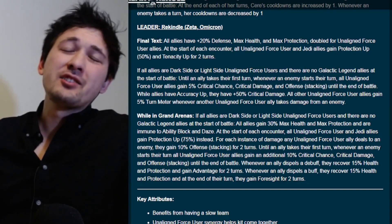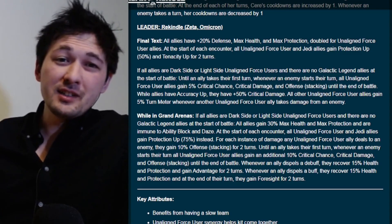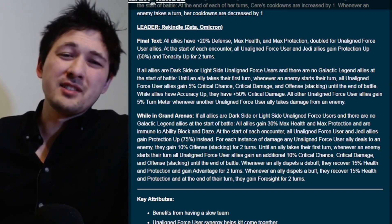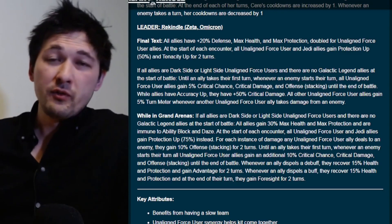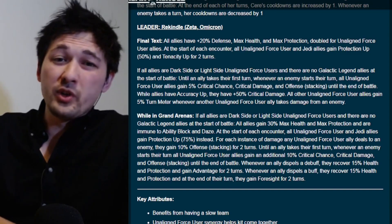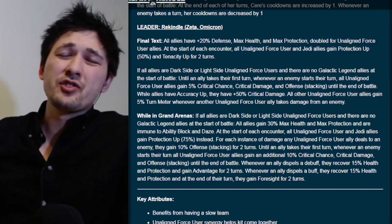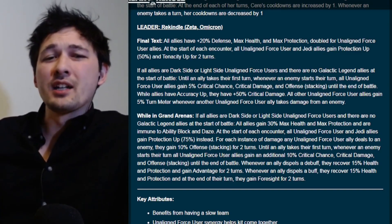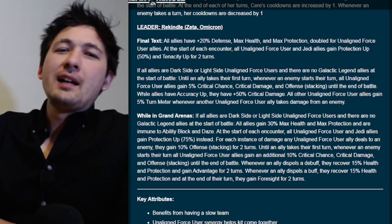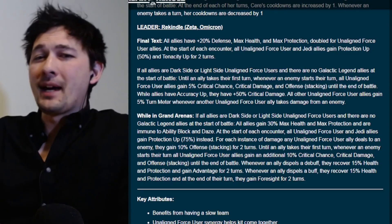Before we even get to the omicron, this is an excellent leadership with stat boosts for survivability and mechanics to drive up damage output and manipulate turn meter. With all new marquees I'm looking for these stat boosts because it's one of the big methods CG uses to make old characters relevant. The TM is written so that Seer herself won't gain turn meter — pay attention to that accuracy and crit damage mechanic for a little bit later.